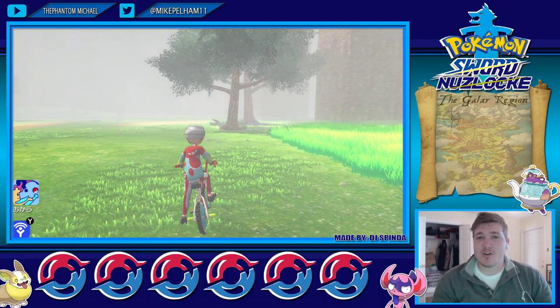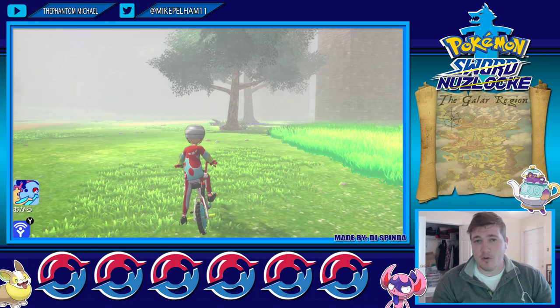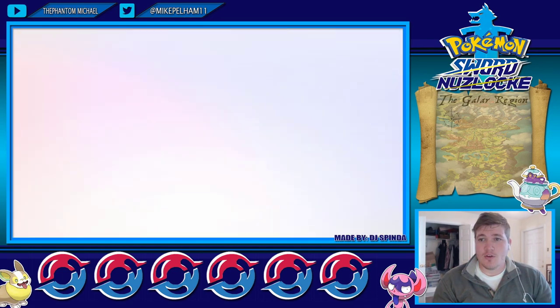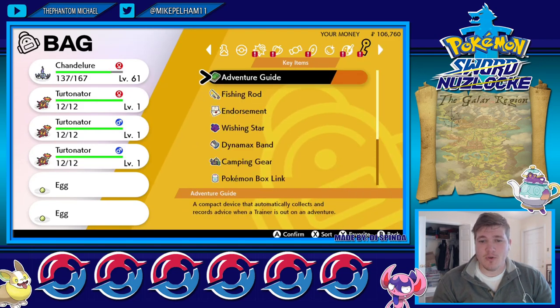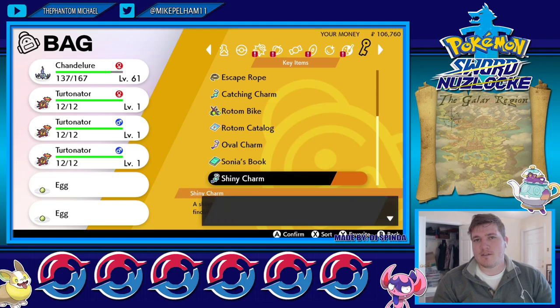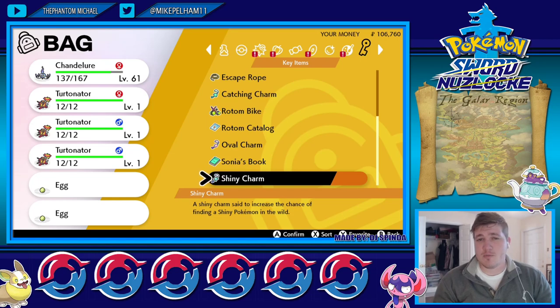When you get it, the shiny charm goes to automatic default. So first you got to go into your bag, go over to your shiny charm — go down, it's right there. You click it, and guys, the shiny charm is always on. It is always on from the moment that you get it, the shiny charm is on.